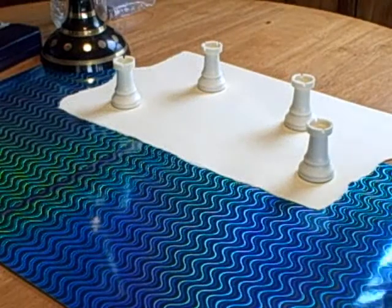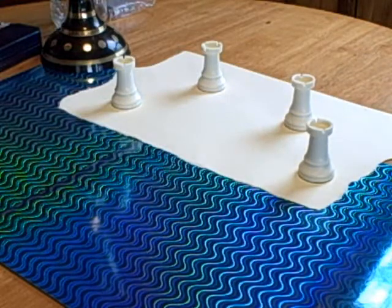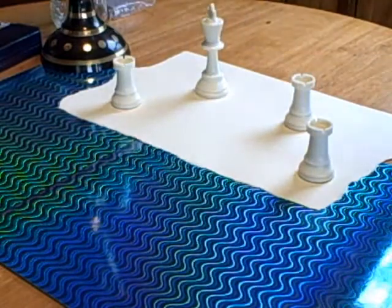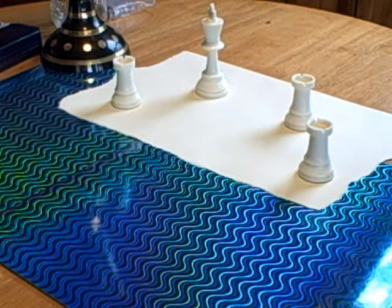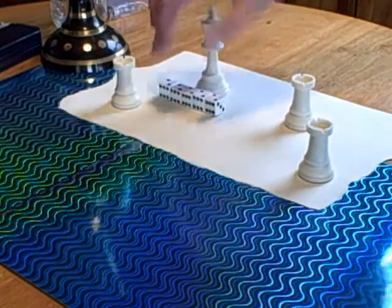So this is how a game of Rampart starts out. Once you pick a section of coastline to defend, you've got to pick one of the towers — that's going to become your main base of operations. We'll pick that guy for no particular reason. And once you pick your tower to be your main castle, the game gives you a wall which surrounds your castle.